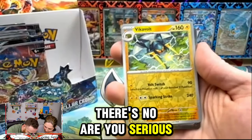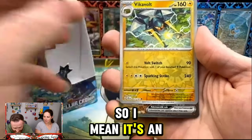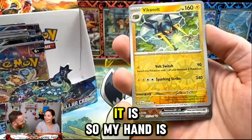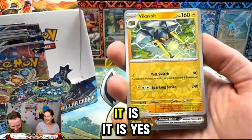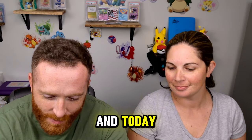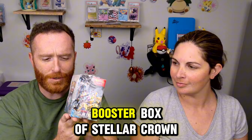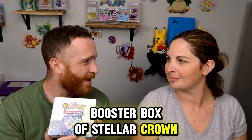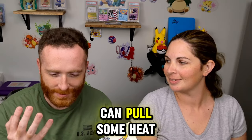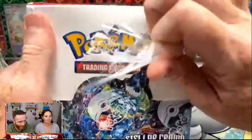There's no way, are you serious? There's no way — I don't know what's happening. It's an SIR, yeah for sure, and I think it's the one that I wanted. It is! My hand is shaking, folks. Welcome to the Charm Craft, and today we're going to be opening up and previewing an entire booster box of Stellar Crown. If you joined us on our last live, you know that these fire fingers can pull some heat — so let's see if we can do it again today!